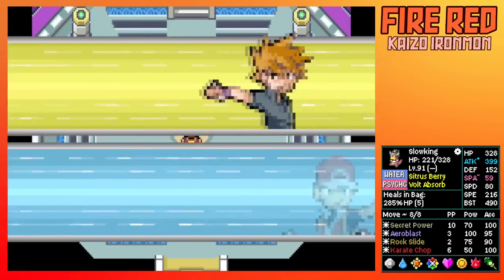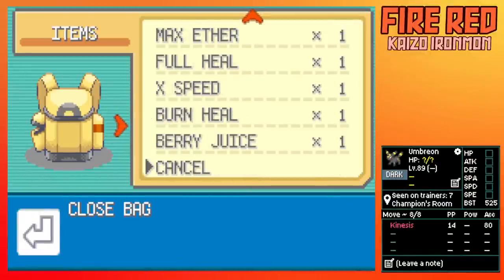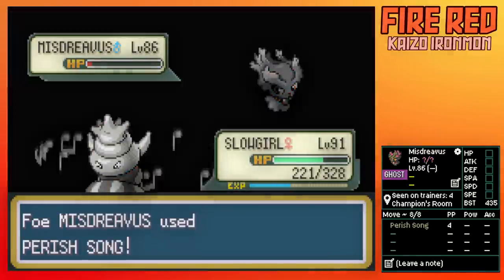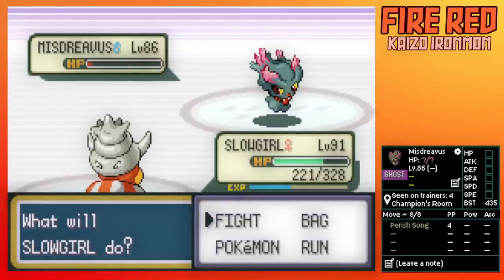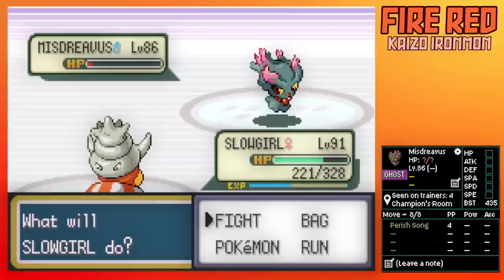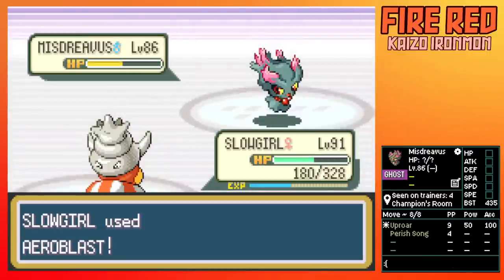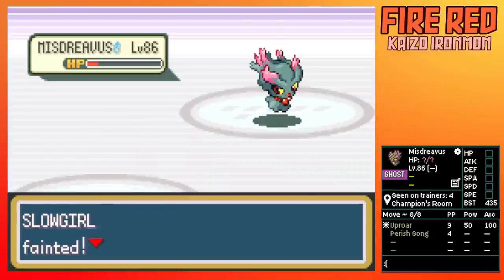One left. Time for the Champion. I Karate Chop Umbreon as it lowers my Accuracy, and I notice I have no way of curing it, so I'm stuck with the Accuracy drop. I knock it out, then Misdreavus comes out. And right away it goes for Perish Song — the nightmare for all Ironmon runners. All I can do is stare at my screen and hopelessly try to think of a solution, but with four Pokemon in the back there's nothing I can do. All I can really do is hope for Roar or Whirlwind, but it clicks Uproar just to spite me. As my Perish Counter drops to zero, I mourn the loss of my Slowking, how far we came, and how close we were to victory. Unfortunately, this is where the journey ends. I wasn't allowed to switch to Skarmory either. I must put this run to rest.